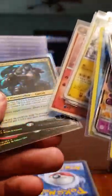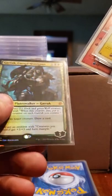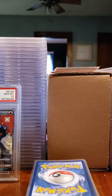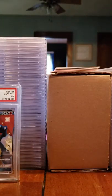Then I'm gonna grade these two Magic cards just to see — got a Garruk Cursed Huntsman and a Chandra Fire Artisan. We're just gonna see what they do. I was told not to grade Magic cards, but screw them. My money — I'll grade it if I want. If they don't sell, they don't sell. Who gives a shit, right?